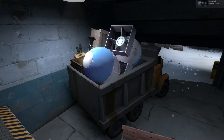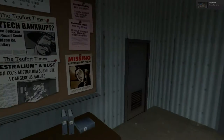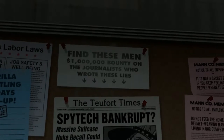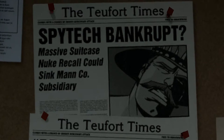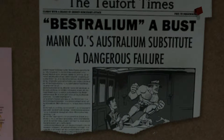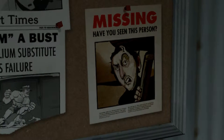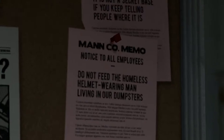Not really so much an easter egg - you're right here in the main room. Let's take a look at this. 90's men. Million dollar bounty that wrote these lies. Probably tagged bankrupt. Destralium, a bust. Now this is an interesting thing - I wonder who the heck this is. We'll have to get caught up on the comics, possibly. Do not feed the homeless helmet-wearing man living in our dumpsters. That's almost certainly this older. This is not a secret base if you keep telling people where it is. Yeah, that's true.